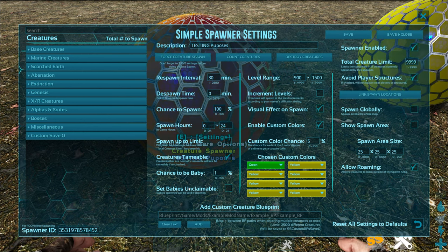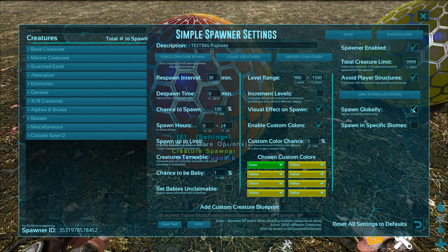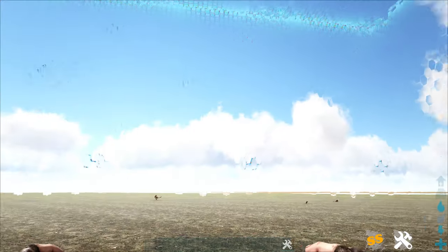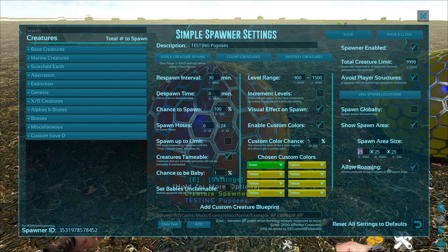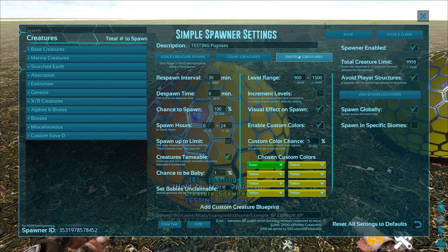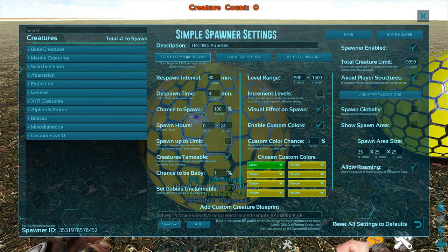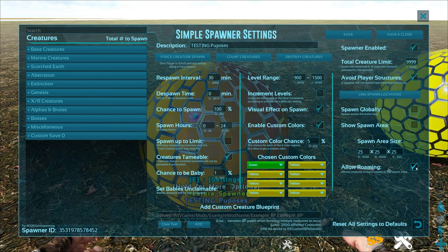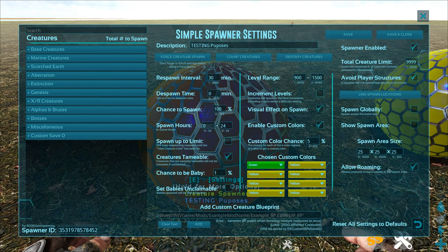Claimable or unclaimable — we leave it claimable so players can claim the dinos. Spawn globally vs. area: the default area is 25 by 25 by 25, which is pretty small. You can push it out up to 1,000 units or enable spawn globally to spread them anywhere on the map. Allow roaming sets whether they can wander. Avoid player structures is huge — we've accidentally had dinos spawn inside people's base areas, so be careful with that setting.